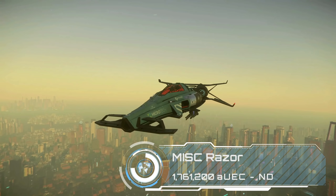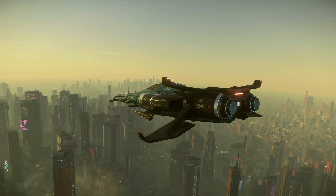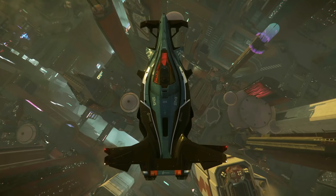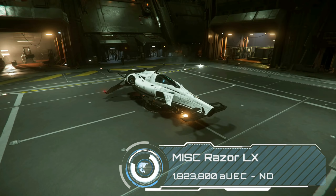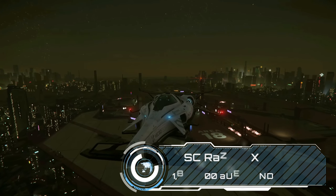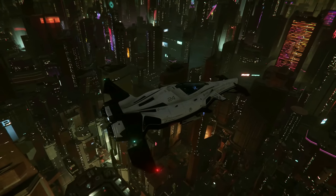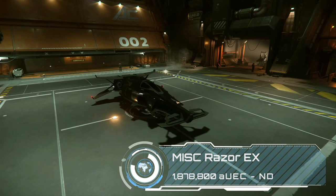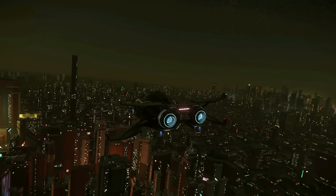Sticking with MISC for the time being we have the Razor series, starting out with the base version at 1.76 million. It's a sleek racing ship and while it's not my favourite of the racers I do like the styling, with the ads on the paintwork reminding me of F1 cars. The LX variant is classed as a luxury ship but from what I can tell the only difference is a plusher seat and a white paint job — luxurious if that's your idea of luxury I guess. And the EX is classed as a fighter but it's very much the same ship, so really I think it's just a case of pick the paintwork of your choice — and black is cool.